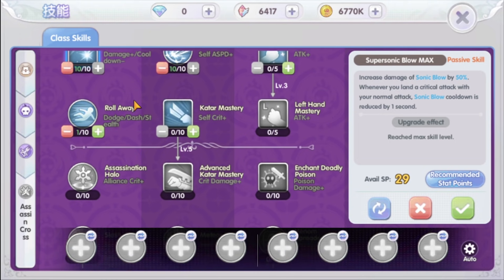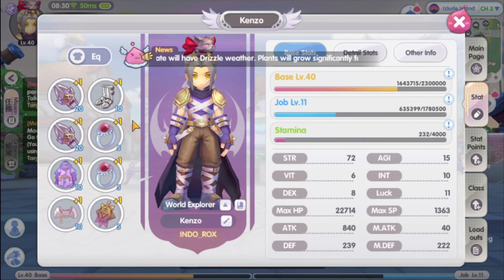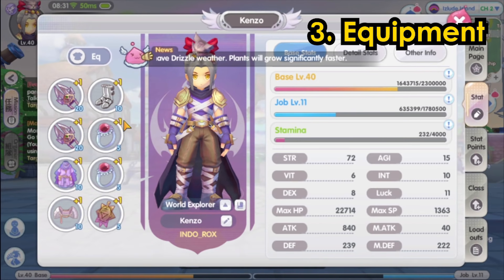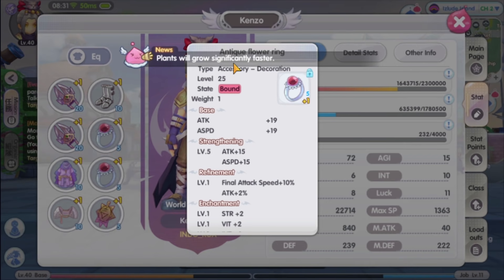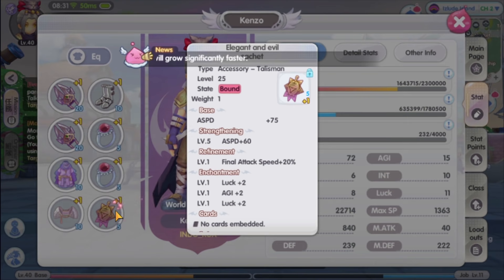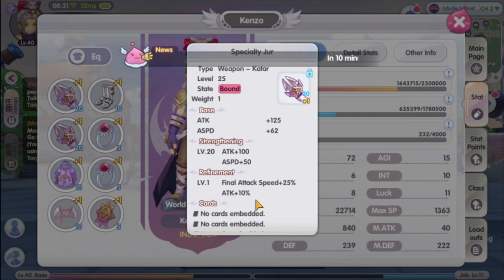Alright, that's it for the skill set. Moving on to equipment. First, let's look at the accessories and talisman. The level 25 accessories and talisman from the Golden Thief Bug instance have really good stats for attack and attack speed. Strengthening and refining them will increase the final attack speed. Strengthening and refining the weapon will also increase the final attack speed. So we can get most of our attack speed by strengthening and refining the gear.